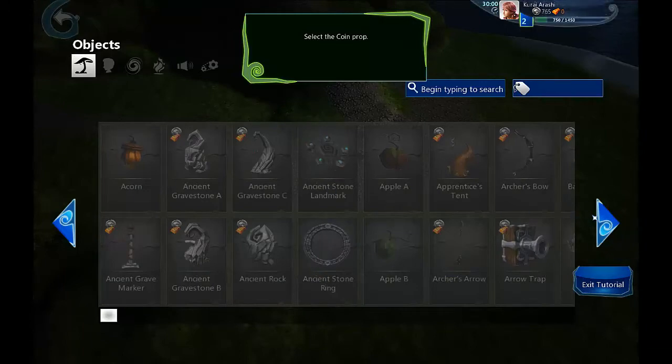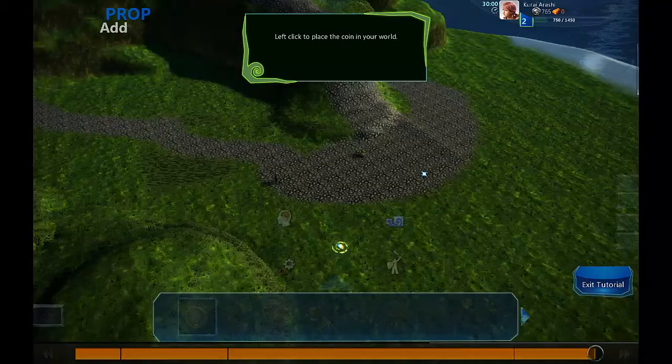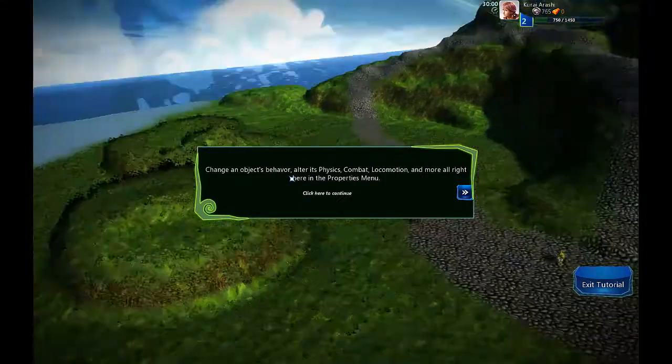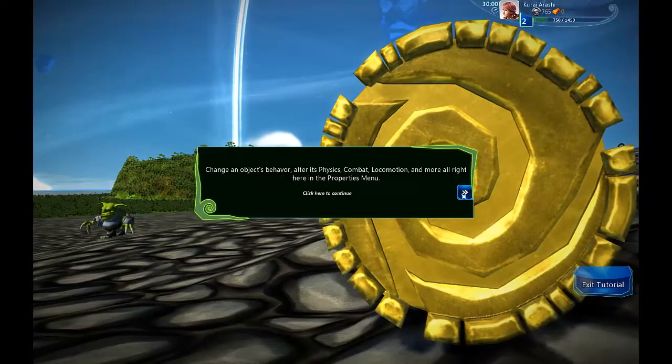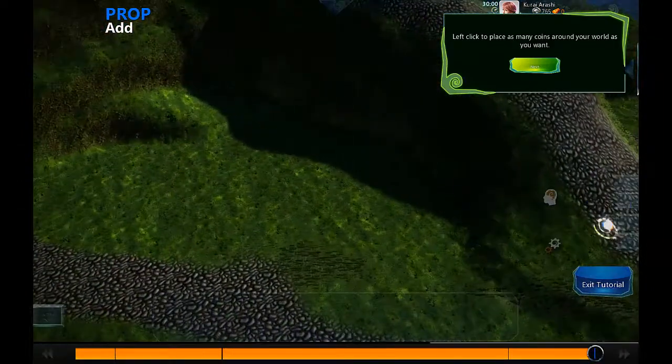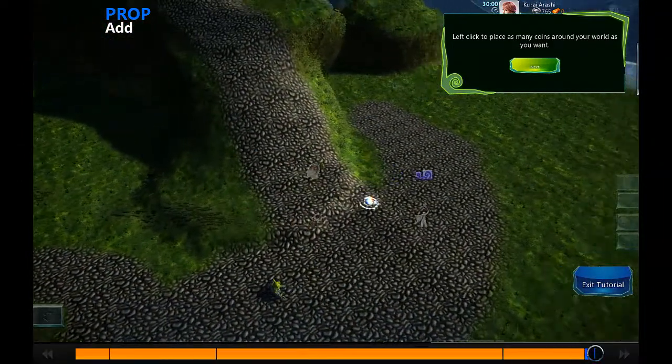Now let's add a coin so it gives the game a purpose — kill the goblin, take the coin, you win. Now you can change the properties and we can clone them. This is useful so that you can place many of them.